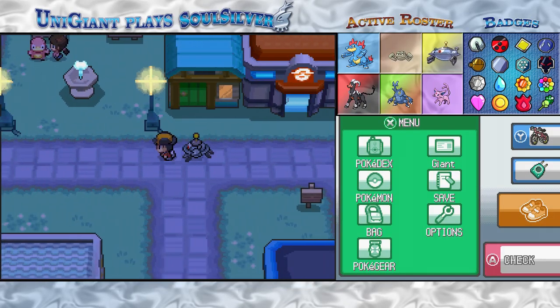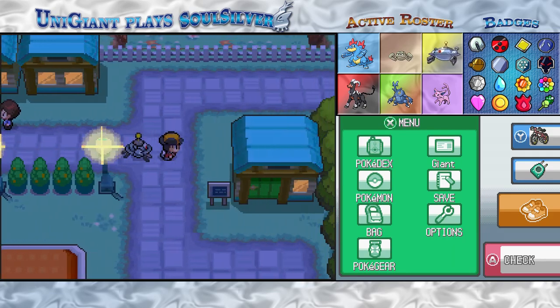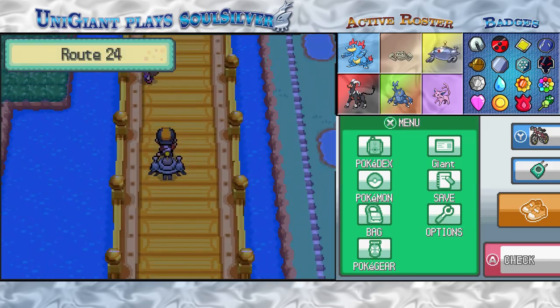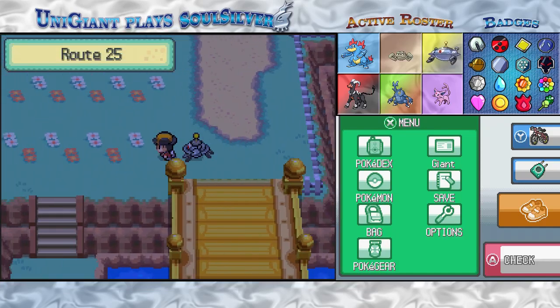Hello, guys! This is Universal Giant. Welcome back for more of Let's Play Pokémon SoulSilver. Last time, we used Holo to gain access to the rest of the Ruins of Alph that we couldn't explore previously, and we caught ourselves the exclamation point and question mark Unowns, which we hadn't seen until then.